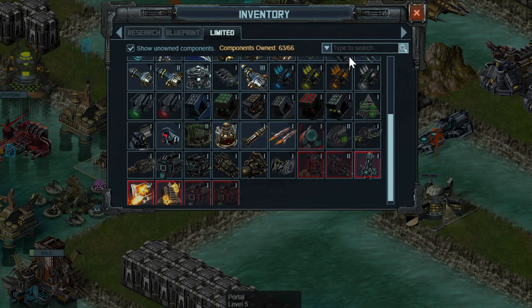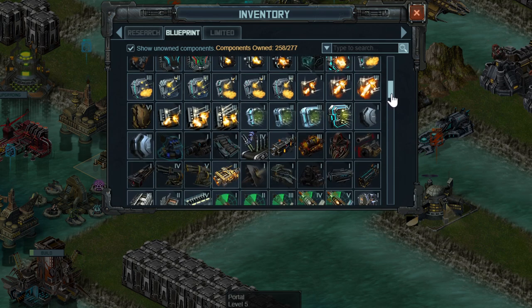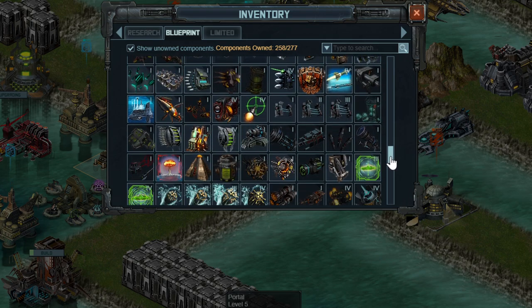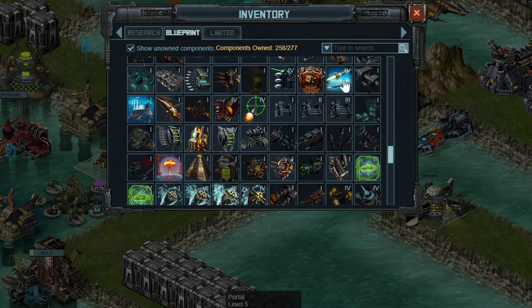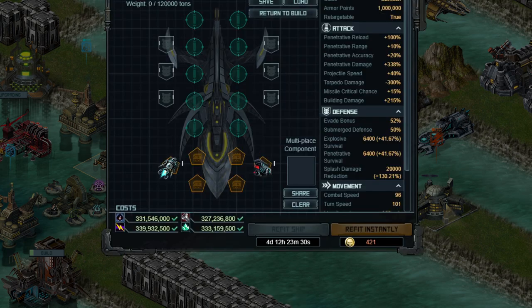If you don't have either of those, any other penetrative missile range boost special would work fine, including things like Advanced Optical Tracking, which would probably be my non-limited choice. If enemy ships in the target have a bunch of evade, this might actually also be the best one. But for the sake of keeping it brief, let's go with the Laser Scope — it really is the best option for reload, damage, and range.